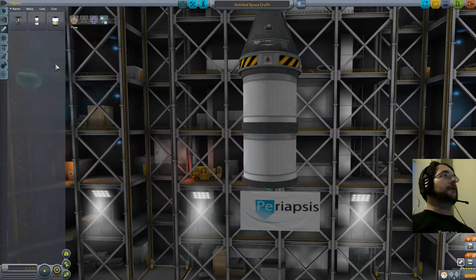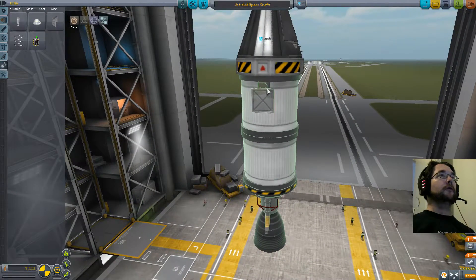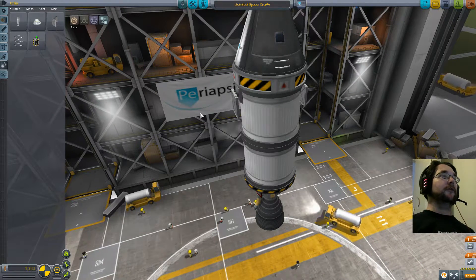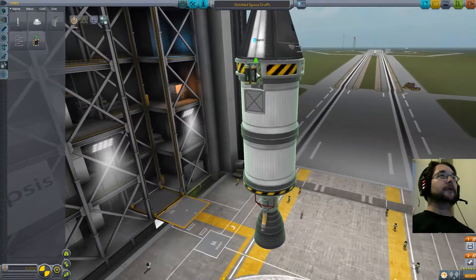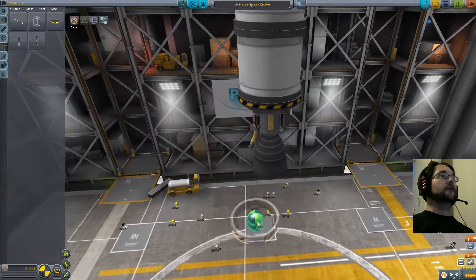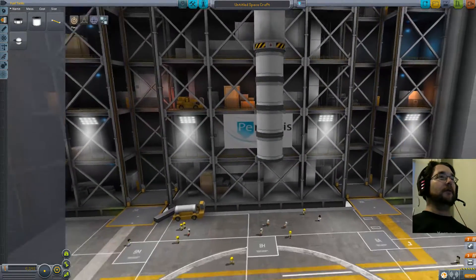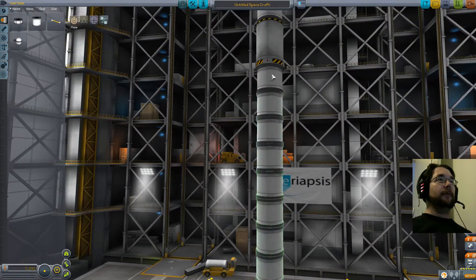This will be our service module. I'll throw on some solar panels — you can right-click and extend them in the full version of the game, but that doesn't work in this demo version. We'll put on some batteries up there, and that's what's going to finish off our orbit and get us back. Now to get them up into space — I'm holding down Alt and clicking on a part, which basically copies everything from that part down.